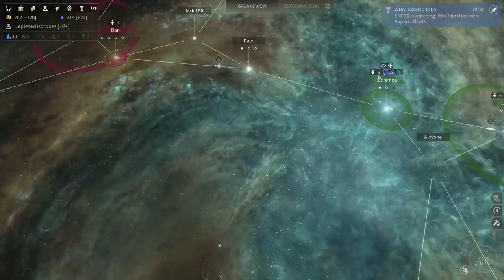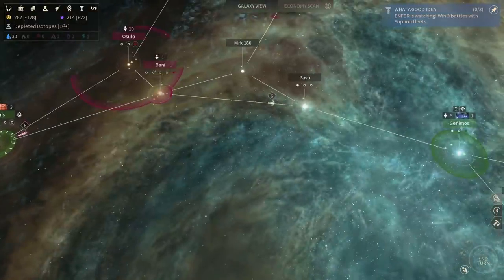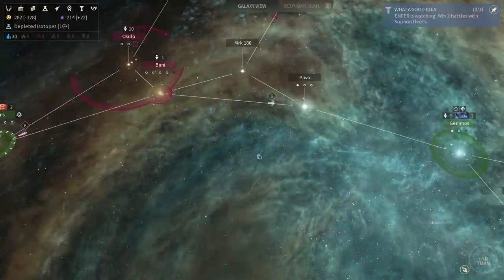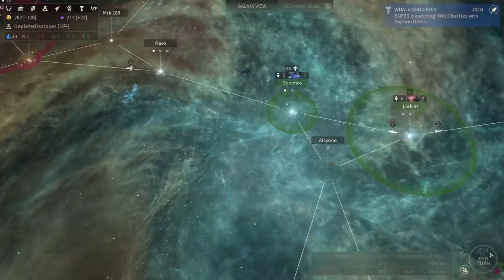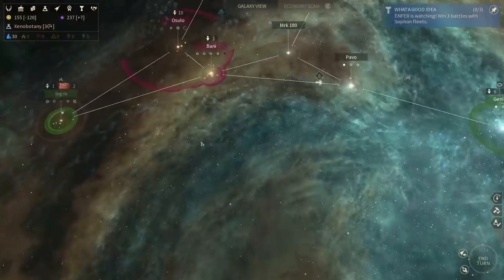Depleted Azeroth will be done in one turn. In the meantime I might as well improve Janimos — actually a real awkward name to pronounce. And Ingress is working on some stuff that is kind of meaningless. I'm losing a ton of dust per turn. Next turn Webster comes online, which is going to be nice.